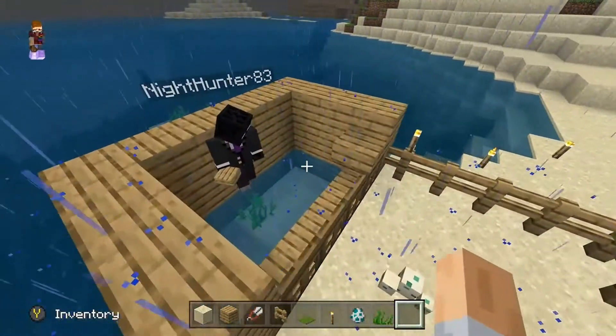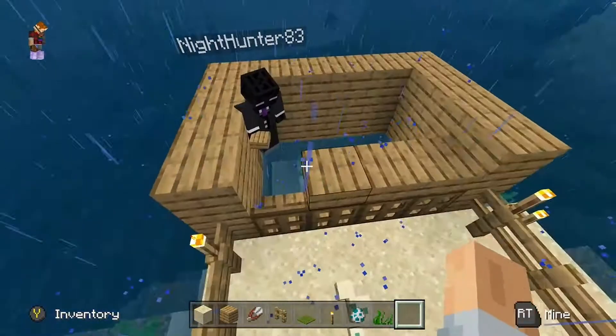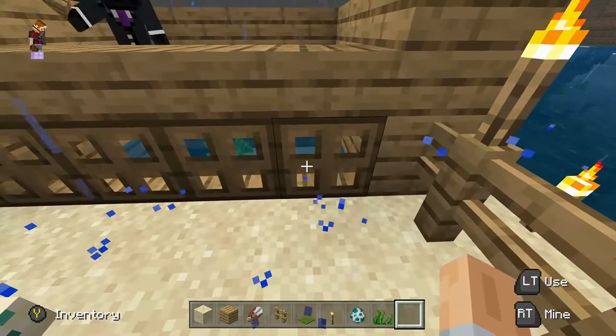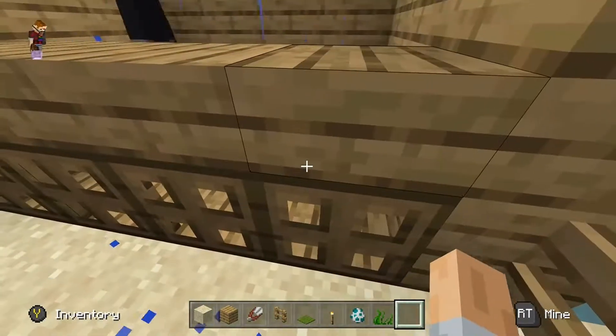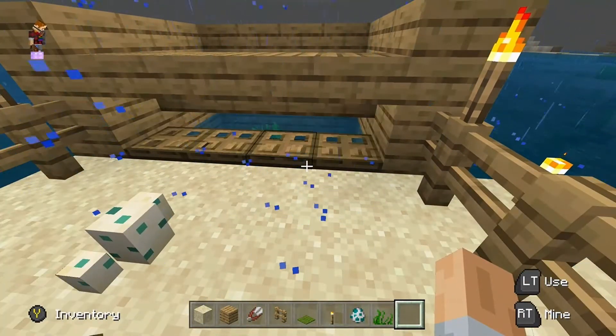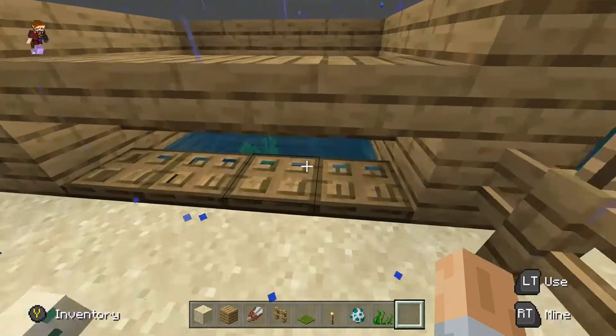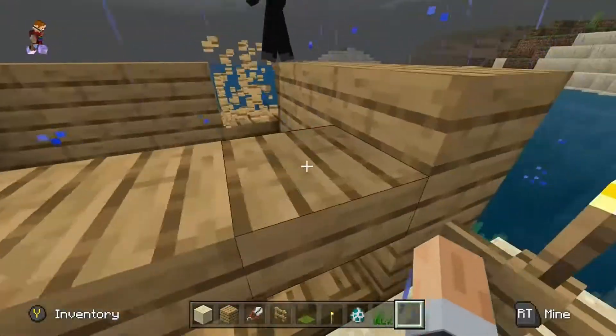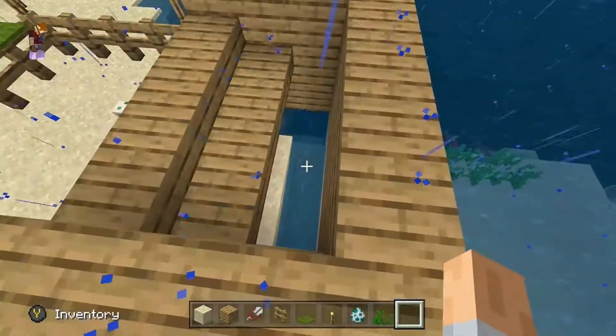Next, add some half slabs on top of those trap doors. This will prevent the hatchlings from going straight down into the chamber, because when they hatch, their instinct takes them right to the ocean. This will let them go down in there after a while, and then the adults will get stuck.